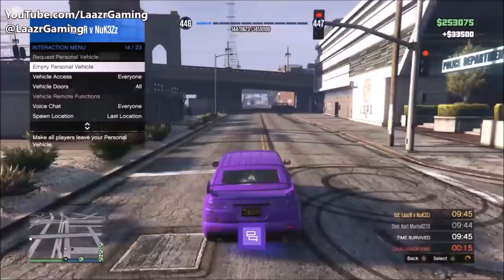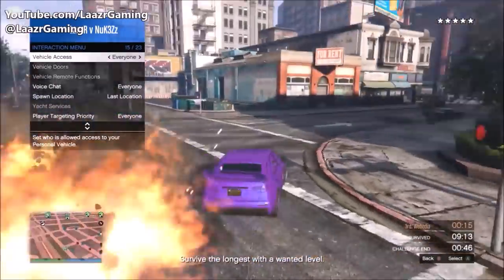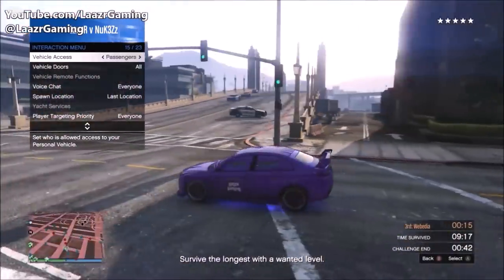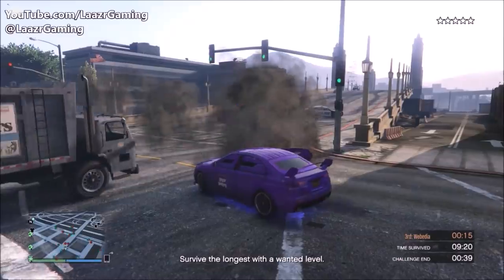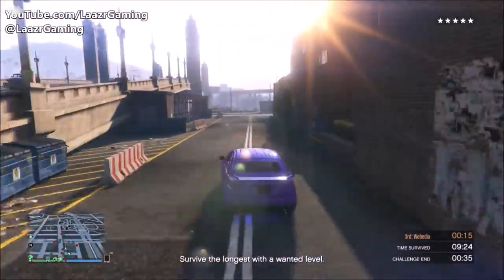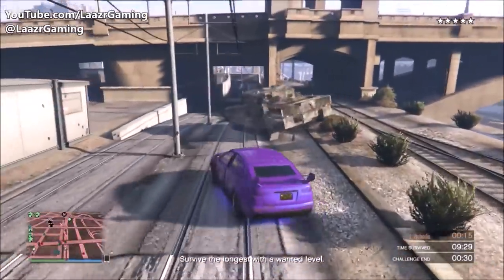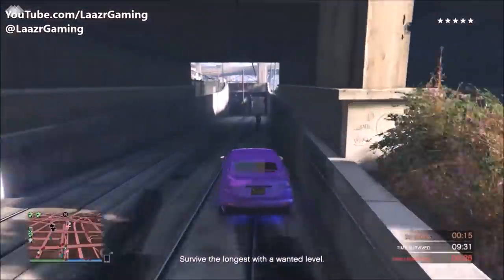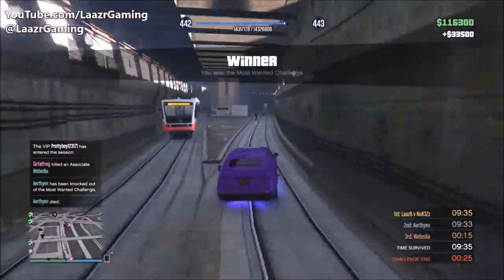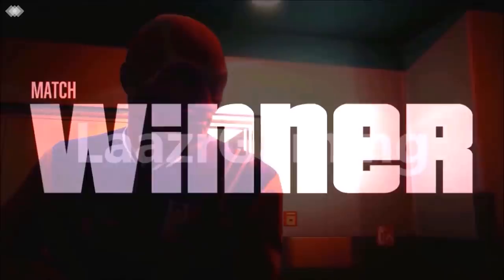Another great thing about these VIP challenges is they're not like VIP work or MC work — if one player is doing VIP or MC work it prohibits other players from doing work, whereas with the challenges as many players as you want can run them simultaneously. You could have five or six players in the same lobby all doing Most Wanted at the same time. Not only that, but while you're doing the challenge no other random player can kill you or distract you — so it's also perfect for trolling random guys that think they're tough online. Tanks and jets can't mess with this money-maker method whatsoever.